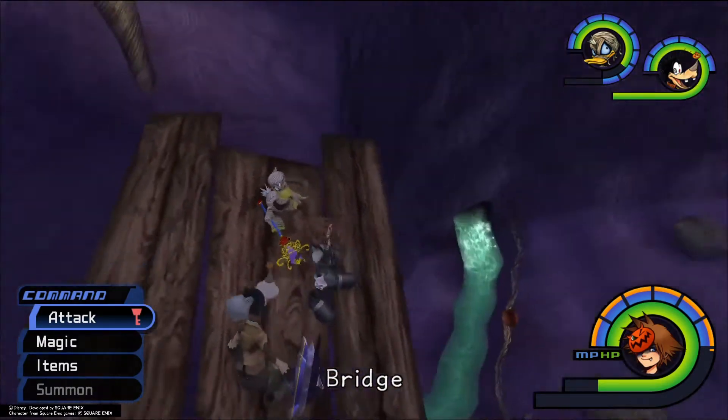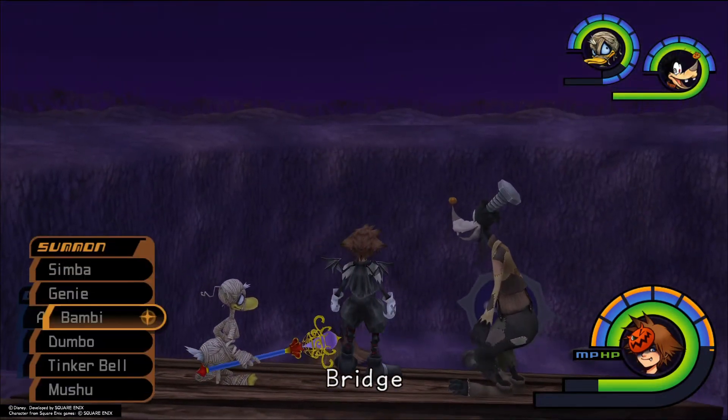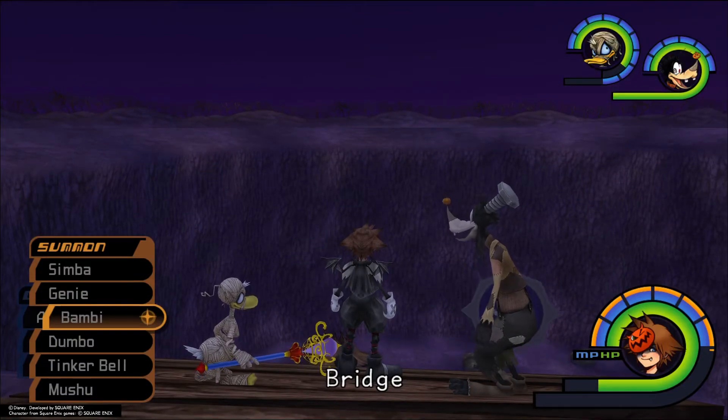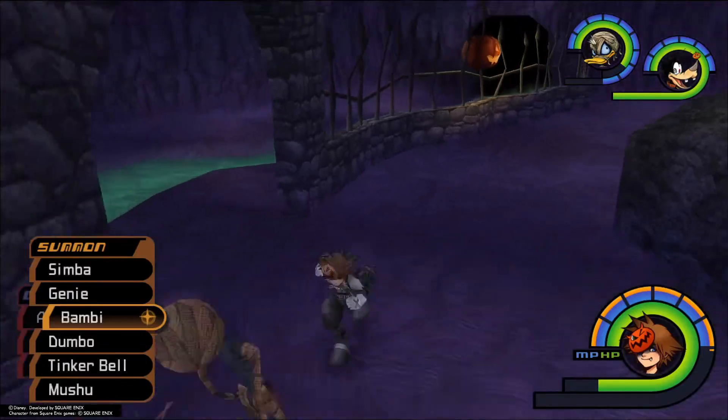Here I want to drop down to this gate, and we're looking for there not to be a red trinity mark down there. So there's no red trinity mark.